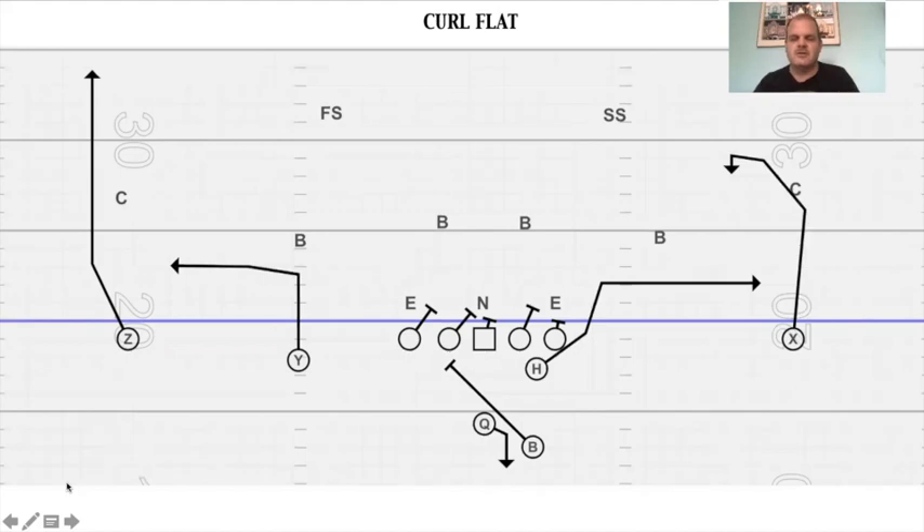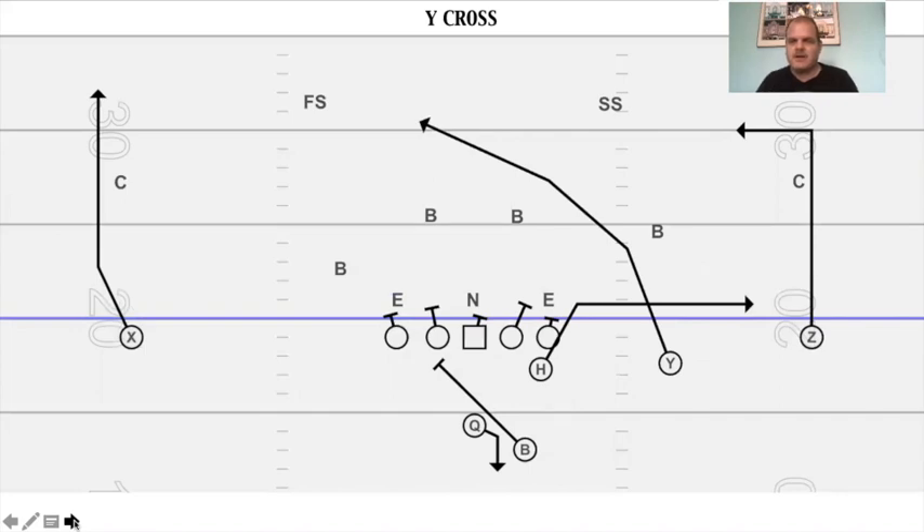Curl flat is an easy one. This is really just a two-by-two set — you've got two receivers on each side, so you can have your sniffer substitute for that receiver on a lot of plays. You can even get him vertical and just speed out — curl flat concept high-lowing this linebacker. I still want to develop the play fake with full slide. Trips cross out of trips is the same thing: you can just have your sniffer take over that number three receiver's route. The play fake should draw these guys up a little bit and give you a window to throw. Lots of things you can do with it.